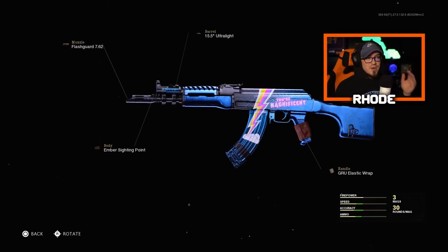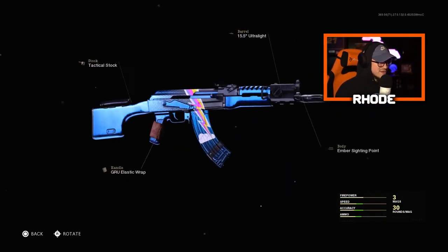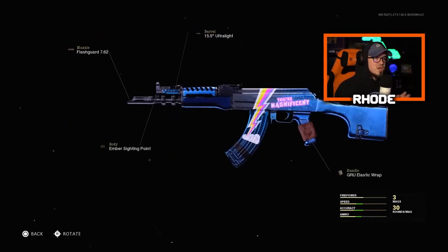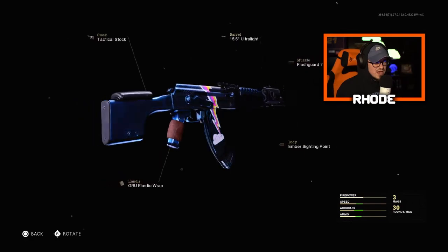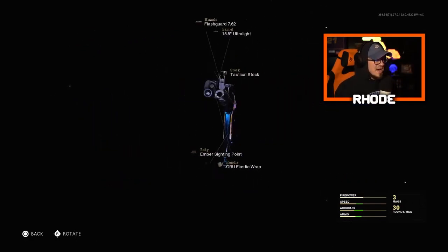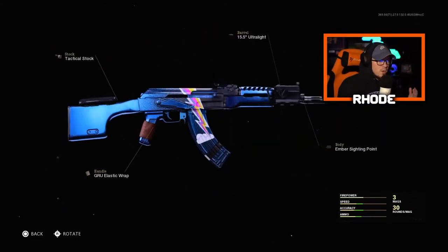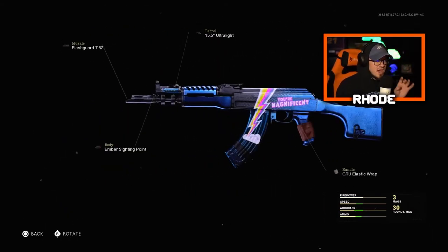The reward you get for winning is this magnificent AK-47 blueprint and it's pretty cool, especially on a thumbnail — you can read that writing, 'You're Magnificent,' right there. It looks really neat for a thumbnail. This weapon is not a bad weapon at all. The attachments aren't very good but I do use these attachments in the gameplay you guys are going to see. Overall it's a solid blueprint.